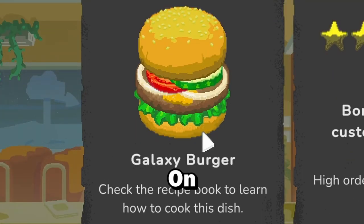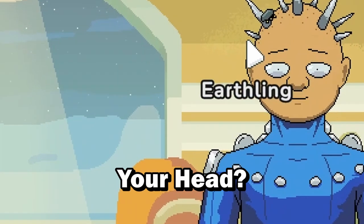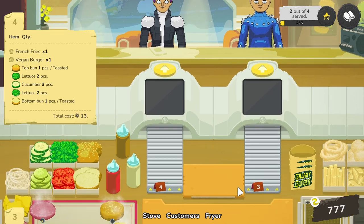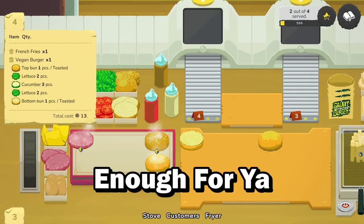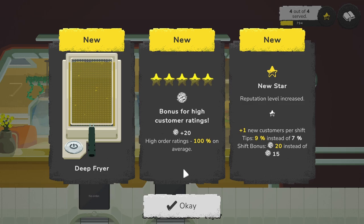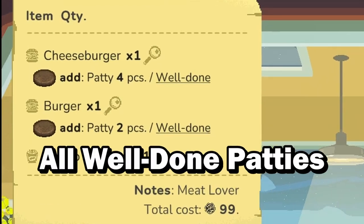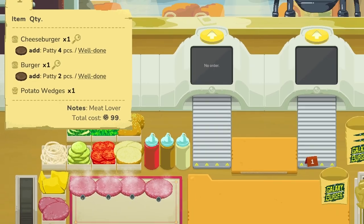Spiky hair man, is that a mushroom growing out of your head? Hey buck teeth, what do you want? It's a vegan burger and french fries. I'm gonna cook your buns on my meat-soaked grill — yeah, that's vegan enough for you. New deep fryer — we've got two deep fryers now. Oh god, it's a meat lover. He wants all well-done patties and potato wedges — at least he has potatoes in his diet.